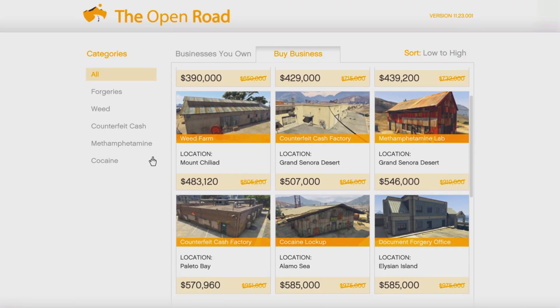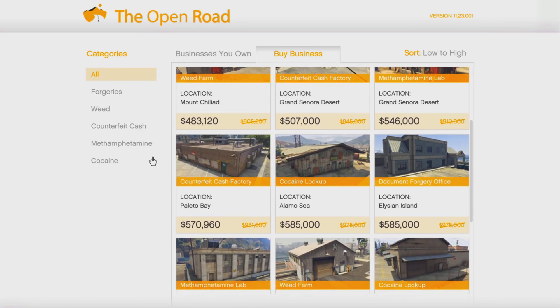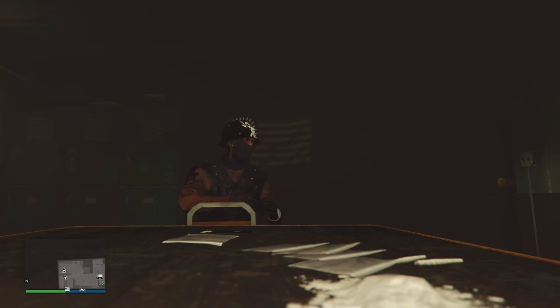Especially this week, because the clubs are cheap and you can really make a lot of money. This week is a pretty easy week to make a lot of money — I made 10 million faster than I did the last time because of this week's bonuses.